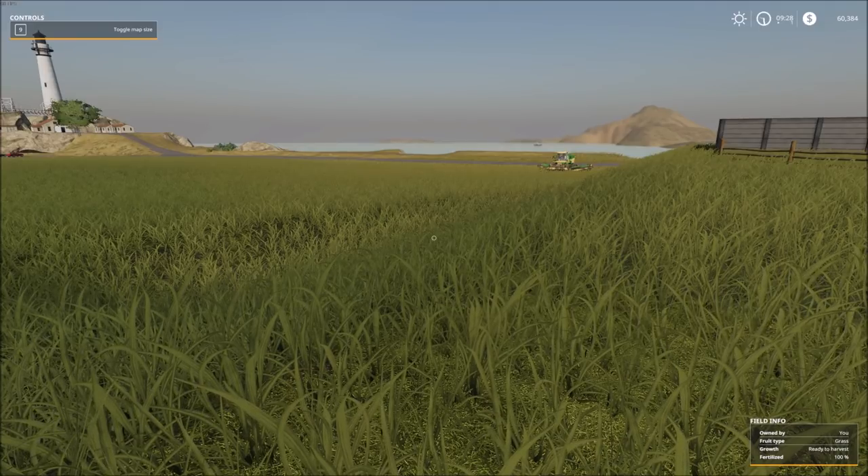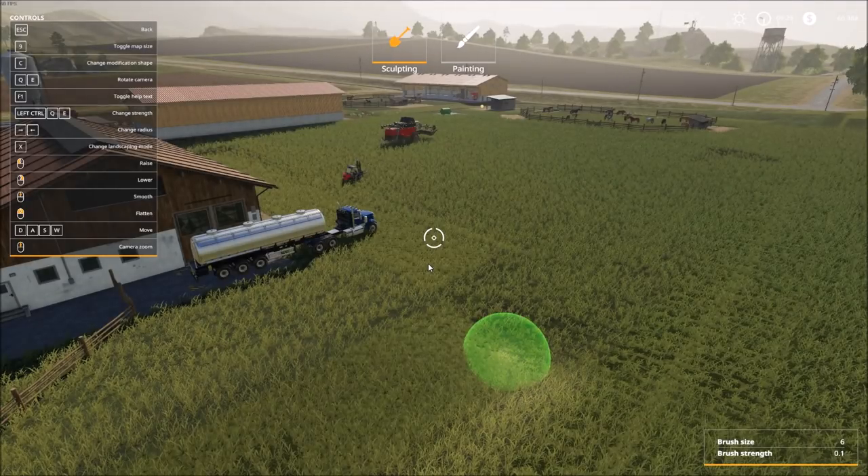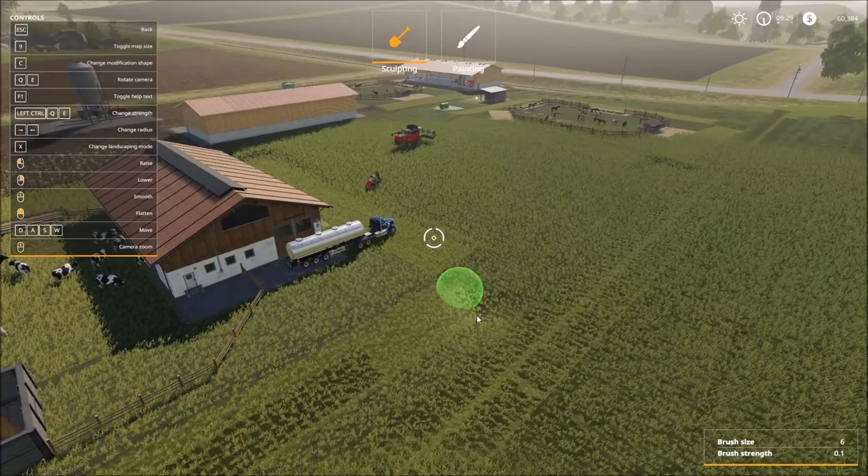To access the landscaping tool, we will open up the storefront and on the far right-hand side of the screen we have the shovel. We will simply click on 'Start Landscaping'. That brings us into the same basic view that you get whenever you're placing buildings.